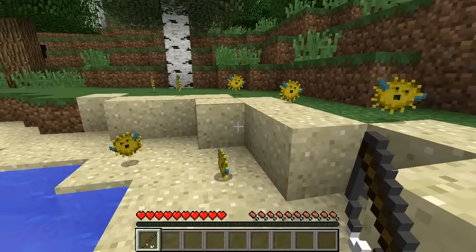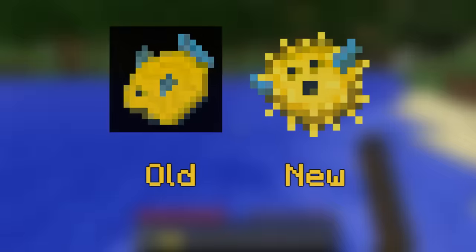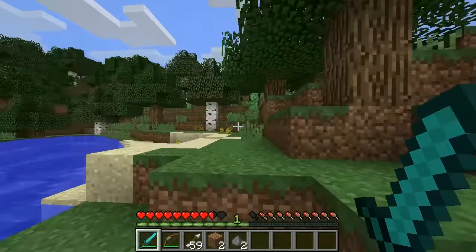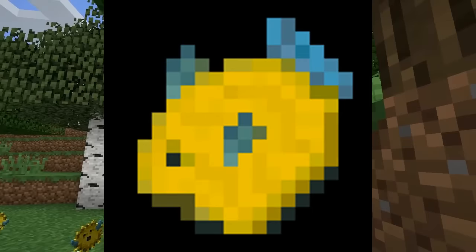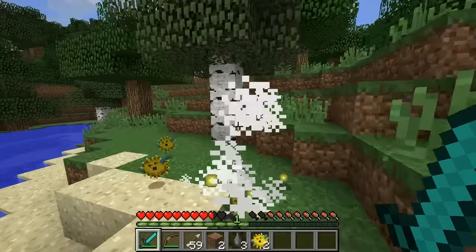The puffer fish was added in the 1.7 update, but it actually went through a texture change, as you can see on screen. In the early stages of the 1.7 snapshot, the texture looked like this, and then in the later stages of the snapshot, it was changed to the texture that we know and love today.